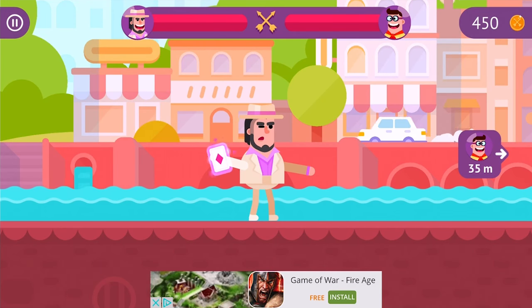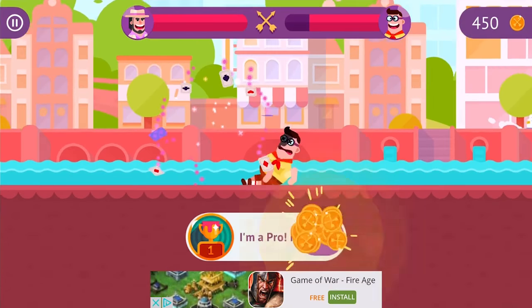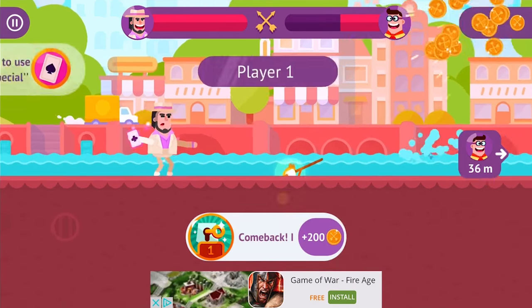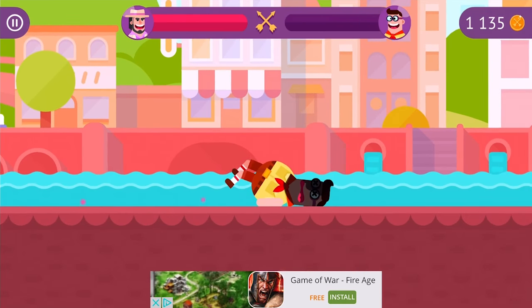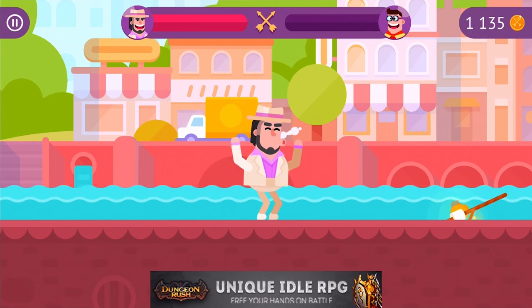The mystery game this week is Bowmasters — the lighthearted and incredibly fun game where you must use one of over 30 insane characters to fight epic bow and arrow duels with your friends and collect rewards for your skills. You can download Bowmasters for free today using the link below.